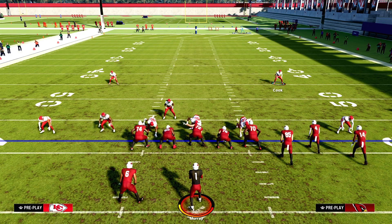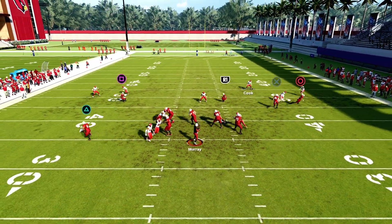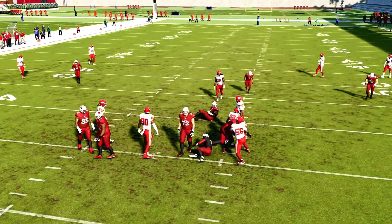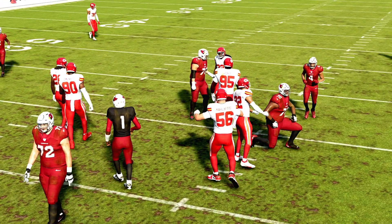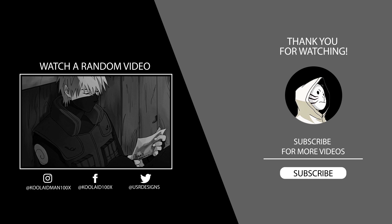Pinch the defensive line, slant him right. And if he keeps doing it, all you got to do is slam to the left side. Now you'll be able to do the blitz. I hope you enjoy the blitz. Thank you, guys.